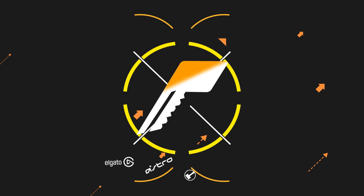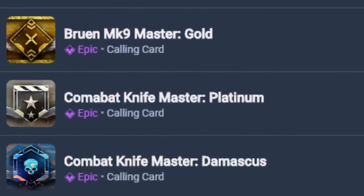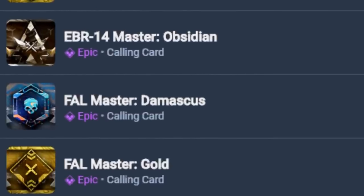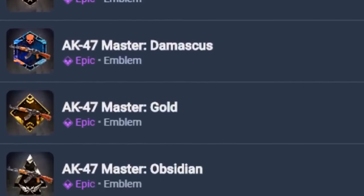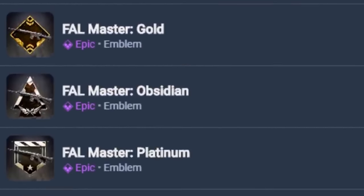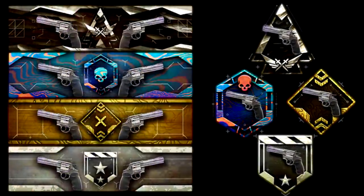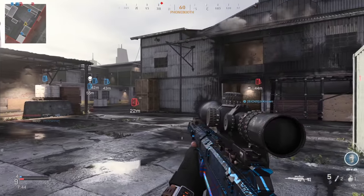What is going on guys, welcome back to the channel. Last week I made a video talking about the brand new mastery calling cards and emblems coming to Call of Duty Modern Warfare. Unfortunately they don't exist in the game as of right now — I would imagine they're going to be added with Season 4 next week. But they have been found in the game files and we can actually get a good look at what these things are like over on the COD Tracker website, which I'll link down below in the description.